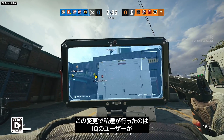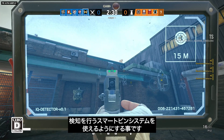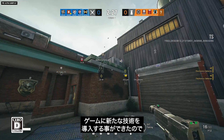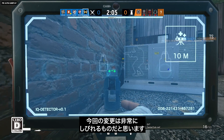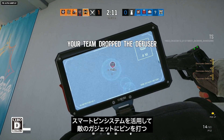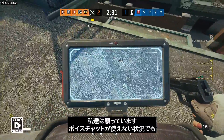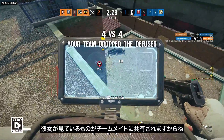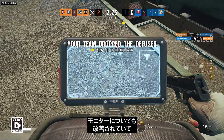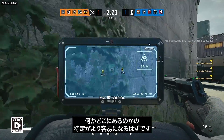For IQ, we're allowing her to use the smart ping system for any gadget she detects using her electric field detector. We brought new tech to the game to allow 2D UI elements in 3D meshes — huge thanks to lead UI programmer Jose Manuel Fernández at Ubisoft Barcelona for making it possible. This should improve team communication even without voice chat, as every teammate will be able to see what she's seeing. IQ will also be able to see the icons themselves in her monitor before pinging them, making it easier to identify elements.